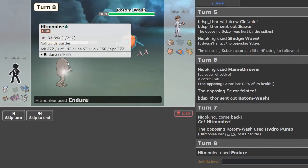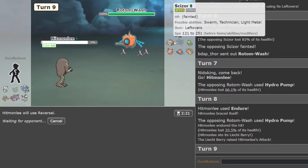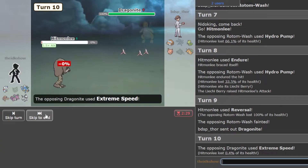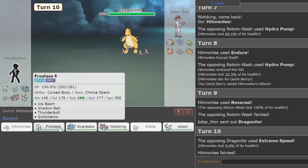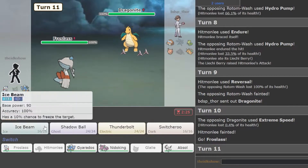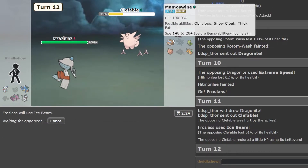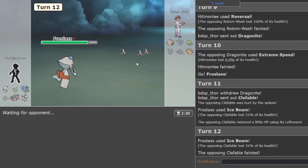I'm going to click Endure. Hopefully he lands it. And now I can go for Reversal and do a lot, or kill something. Sweet. Dragon Knight. I'm going to click Stone Edge. I'm going to go into Froslass — I've got the Ghost typing so I'm immune to Extreme Speed. We'll just go for Ice Beam, it's neutral or super effective. That did a lot. Nice. I think I just stay in with it because the combination of Spikes and Ice Beam is going to do so much to everything.